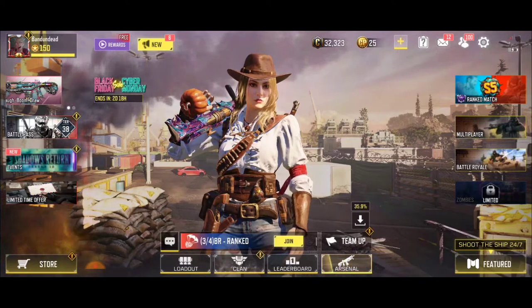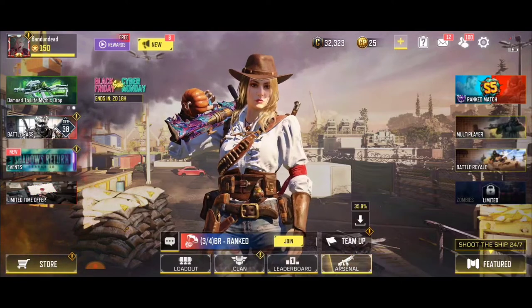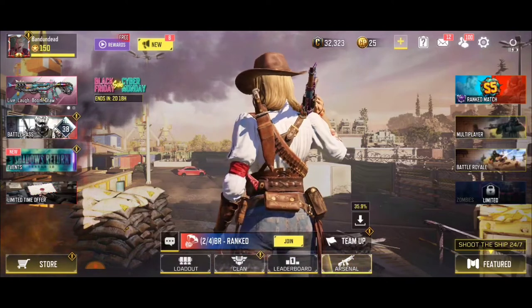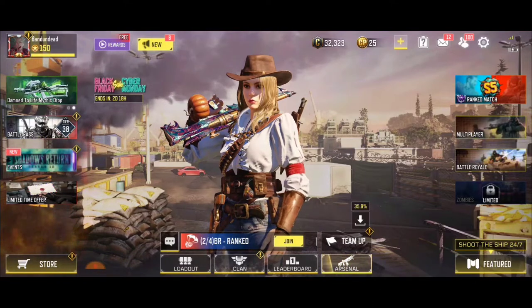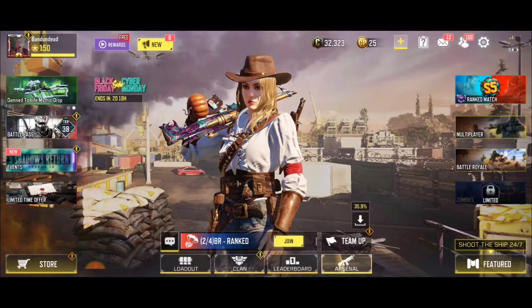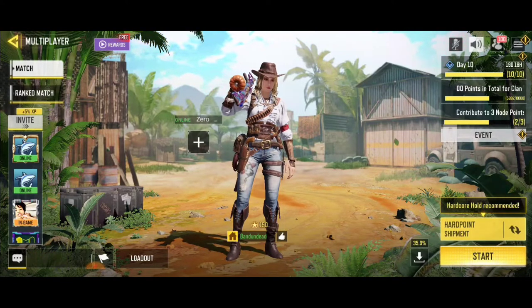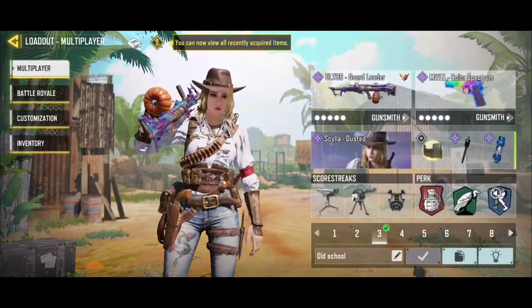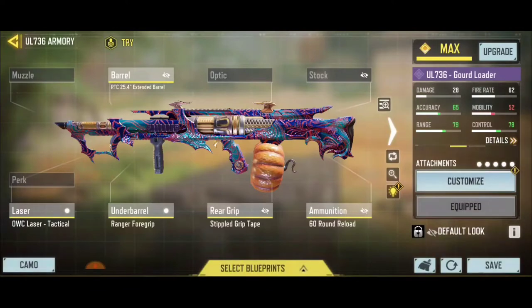I'll show you guys exactly how you can unlock Damascus on your weapon in Call of Duty Mobile. So guys, this is the Damascus camo I'm talking about. To get this camo is the most difficult, but at the same time it's also the most easiest camo ever before the Diamond. So if you want to unlock Damascus, you have to have every single weapon at Platinum.